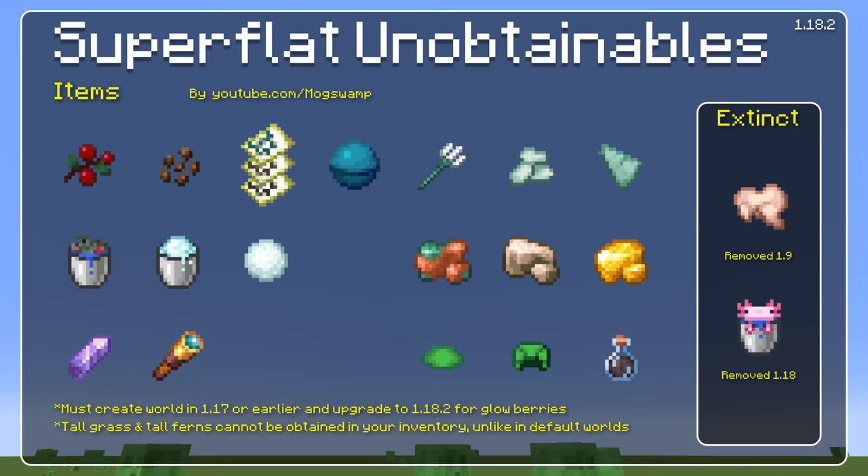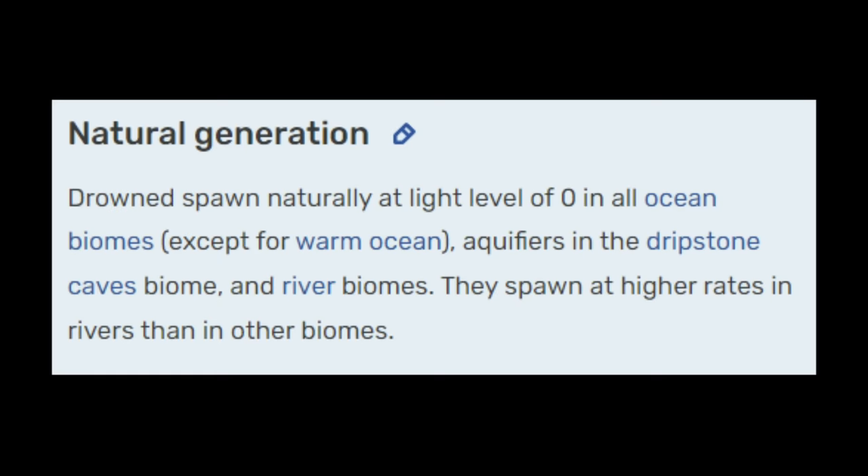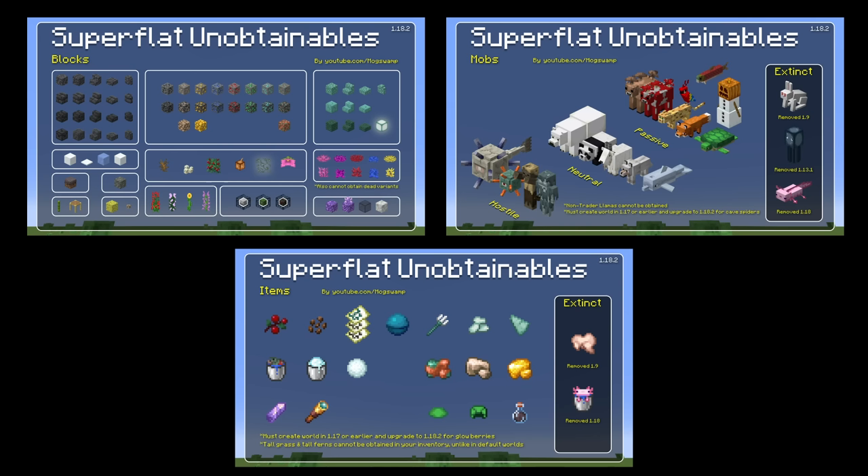Those ideas pretty much cover everything on the list. The only things not covered are explorer maps, which just show up blank anyway if the structures don't exist, and the trident. The reason you can't get a trident is that converting zombies into drowned never spawns a drowned with an actual trident — those have to be naturally spawned drowned, and drowned only spawn in water biomes. All you really need to do is make it so that converted drowned have a very small chance of spawning with a trident.